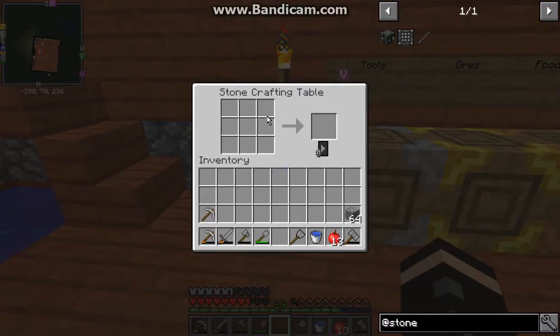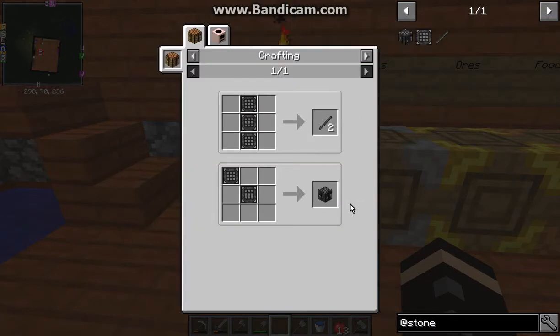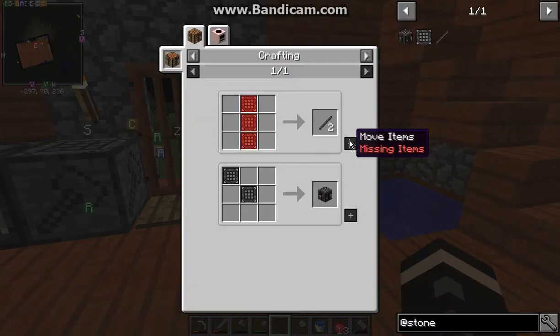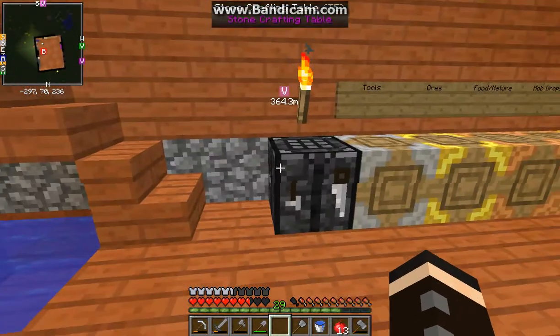Pretty simple — place it down after crafting, you do certain bits and pieces, but I don't think you can do the whole GEI thing like so. It's just a stone crafting table.